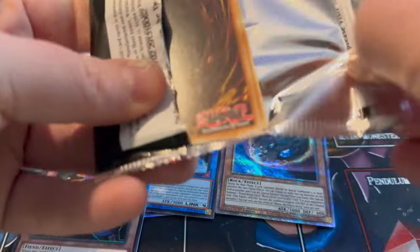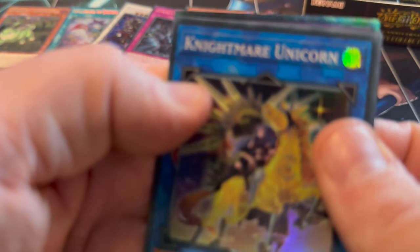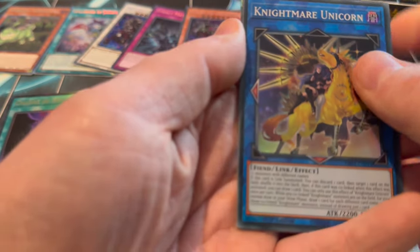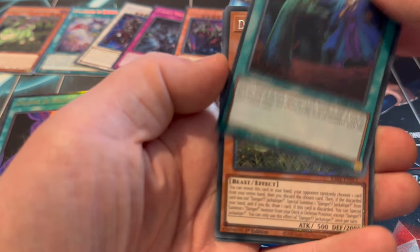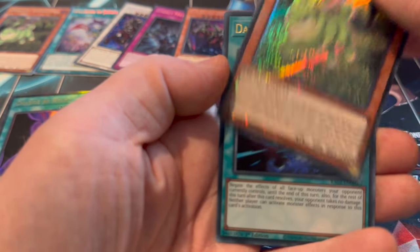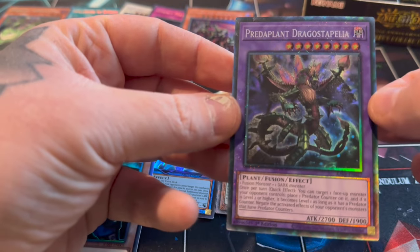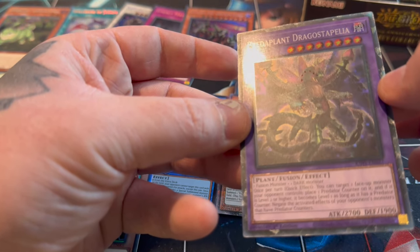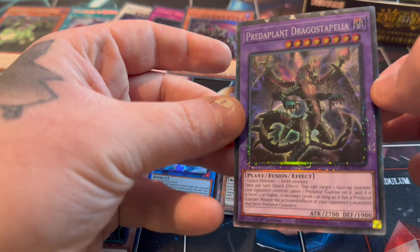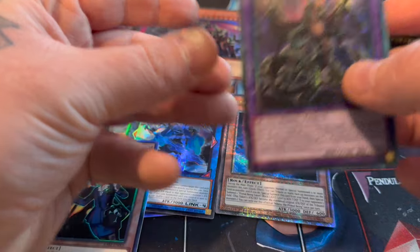It's a set you would buy for Staples. Yeah, if you were new to the game. I think we actually have a Collector's Rare in here - finally, I can show you a Collector's Rare. It's a good set if you're just getting into the game. And Jackalope Secret, Dark Ruler No More, and this is the Collector's Rare. Whoa - look at the red dots, or it's eyes I think. That is really nice - gorgeous, a beautiful card.